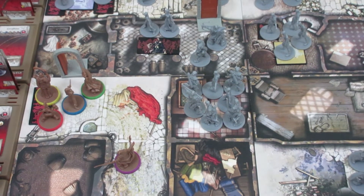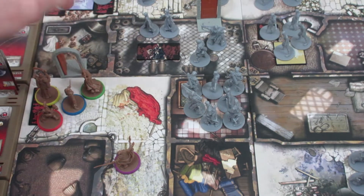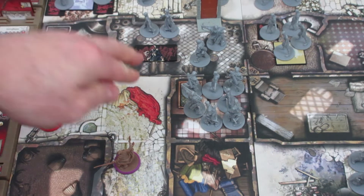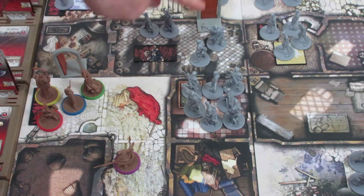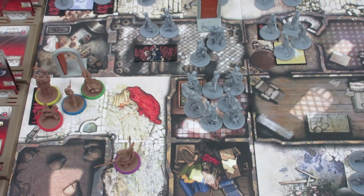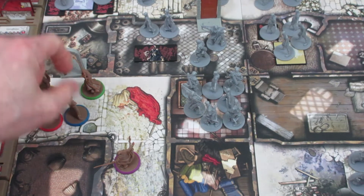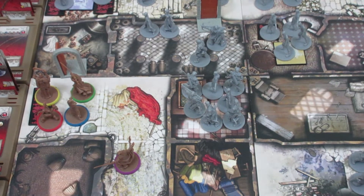With that we can now remove one of the spawn points. We're gonna remove the spawn point in this room. The problem with leaving this one is that if a Necromancer shows up later, once we open this door, he'll be only two or three moves from exiting. We wanna keep the spawn points as far apart as possible so that Necromancers can't escape. So we are gonna get rid of the one Necromancer spawn point in this room.